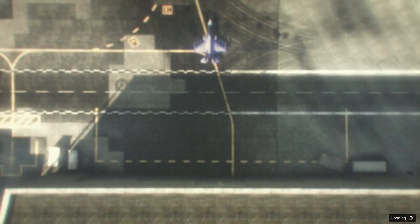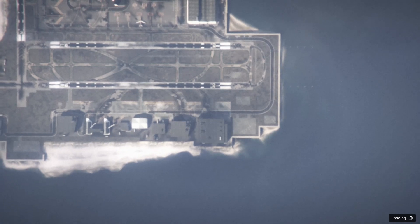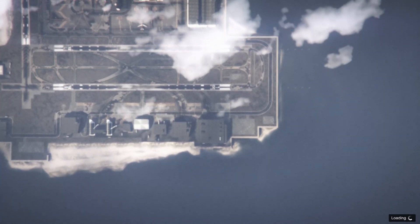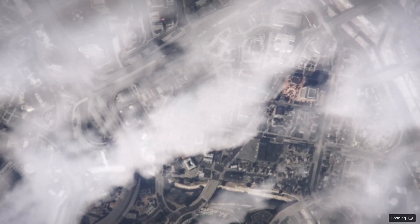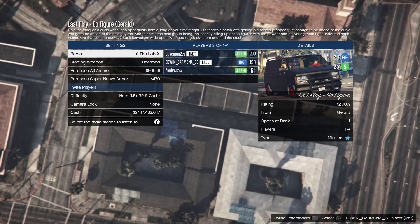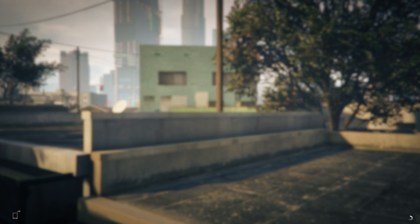Exit and join an invite as quickly as possible. The ones we know work are the Open Wheel race and the Gerald mission. I'm going to launch the Gerald mission right now — other missions might work too, but we've confirmed Gerald and Open Wheel so far. Once fully loaded into the job, press Circle to back out.